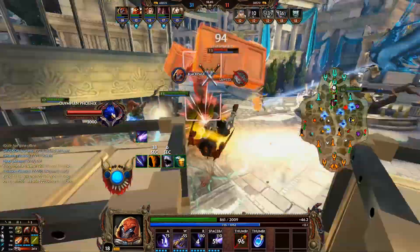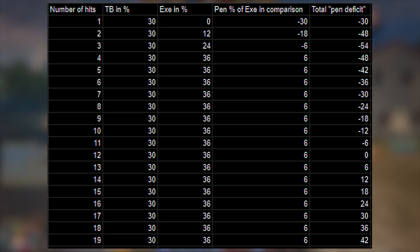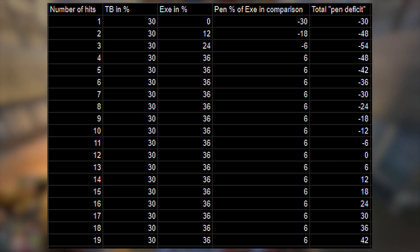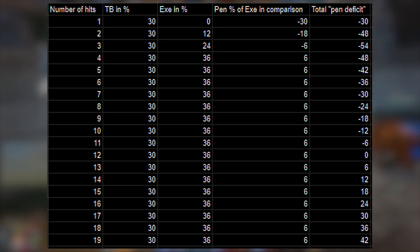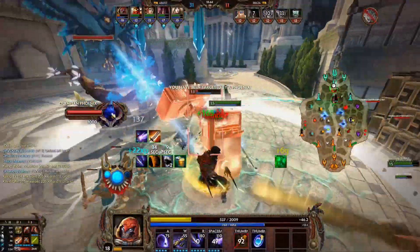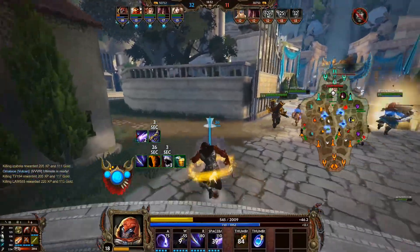It used to be a three percent gap — 33 to 36 — now it is a six percent gap. What does that mean for the numbers? It's a lot easier for Executioner to go even with Titans Bane and get rid of that penetration deficit now. It takes 12 basic attacks instead of 24. That means after 12 basic attacks everything will deal more damage with Executioner, and it only takes four basic attacks to have that extra six percent penetration advantage against a target with all your abilities as well. This is very reasonable — you can definitely hit four shots on a target and every ability after that deals more damage.